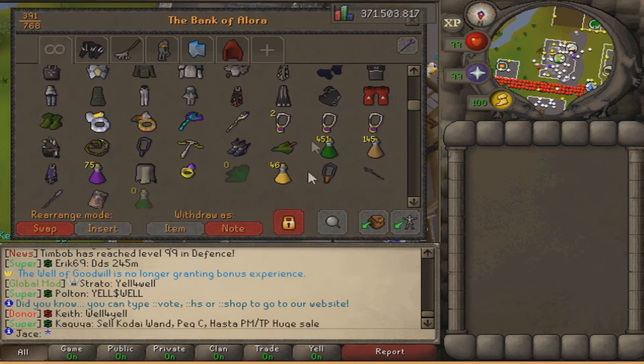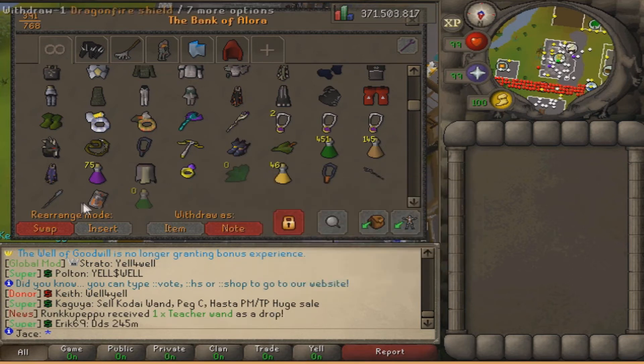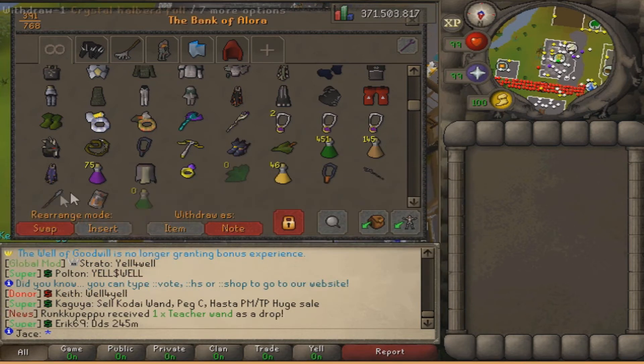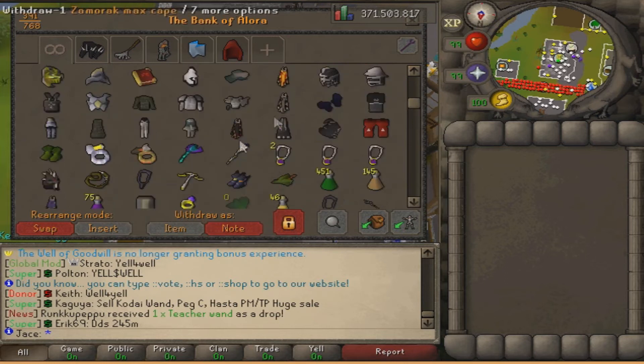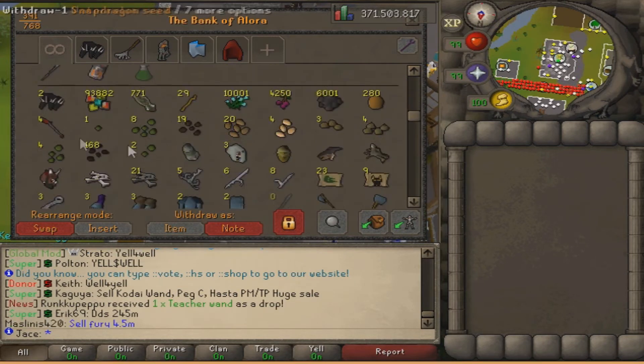I have all the raid supplies here - it's gonna disappear once I'm done. Tortures, Ely, DFS, crystal halberd, and ring of suffering. That's my main tab - that's where most of my stuff is.